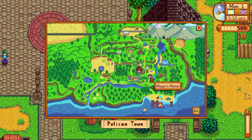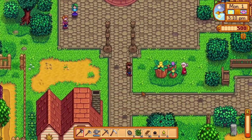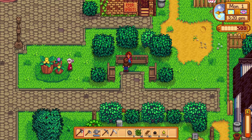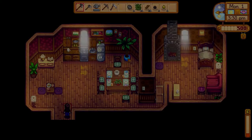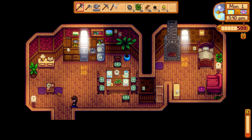We meet Caroline near Pierre's store: 'Hello, I'm Caroline.' We meet Maru: 'I'm Maru, I've been looking forward to meeting you!' We're just greeting everybody, saying hello. We find what appears to be the mayor's fridge — it must be full of milk and iced tea. The mayor doesn't seem to be home right now.